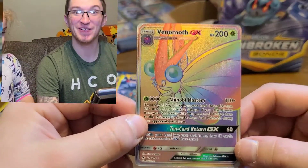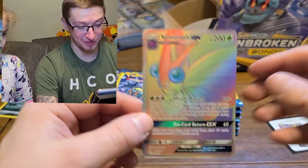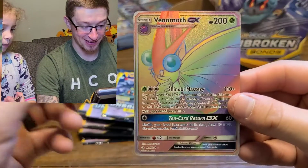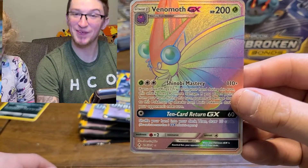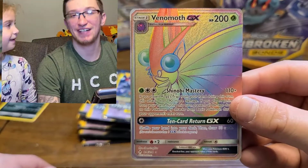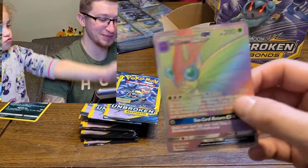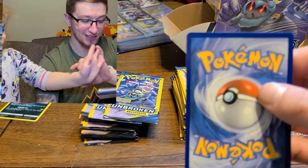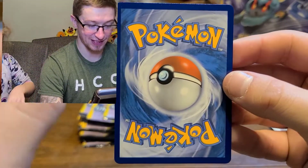I thought that was a Butterfree. No, it's a Venomoth - GX Hyper Rare! Finally! Let's throw it in a sleeve. Let's look at the centering first. Oh yeah, centering's off on that one a little bit. And Lily got a Welder, a reverse Litten, and Saladad. My pronunciations are terrible. Spritzy, Stantler, and Stealth Hood.